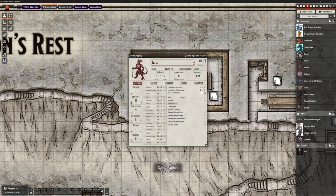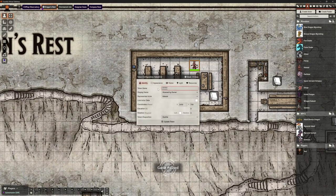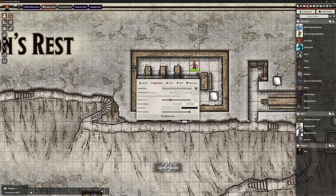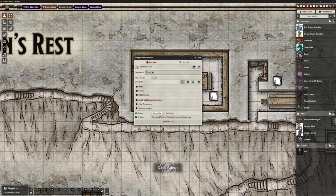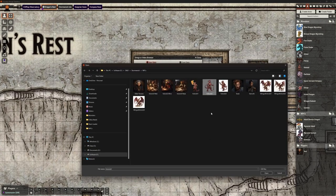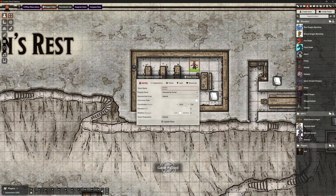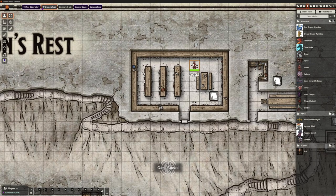When we hover over it says Kobold because I updated the character but not the token name. Let me fix that. Under appearance I can also change the token image — I did download a few different kobold images to add variety, including some winged ones since some of these kobolds are winged. I'll stick with the default for Aga, but I need to remember to press Update Token.